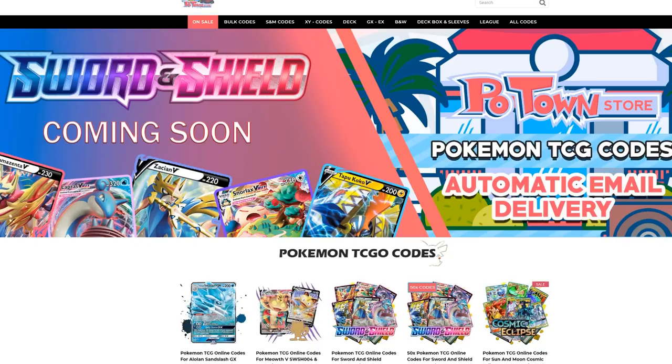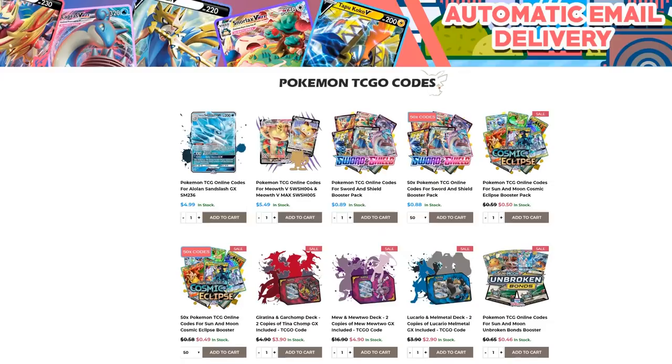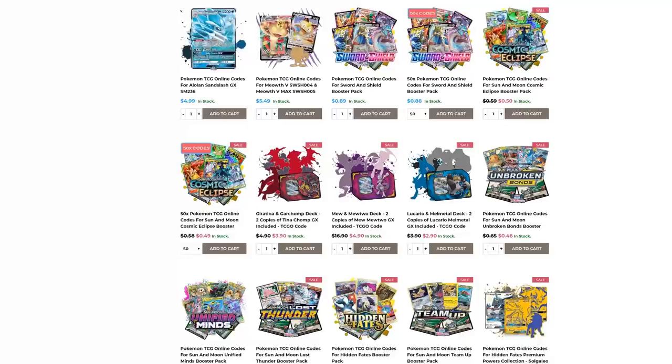Make sure you check out Potan Store. They have the new Sword and Shield codes already available with automatic email delivery. You can get them in batches of 50 codes with a slight discount, or individually for 89 cents each. They also have all these other promo codes and every other set you could imagine. Use code Table1 to get 5% off your final purchase.